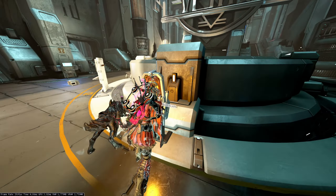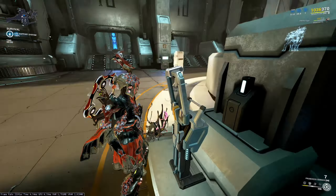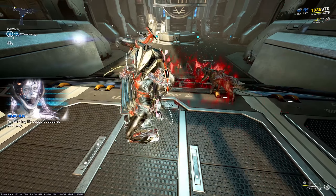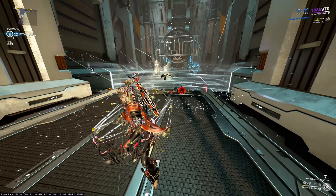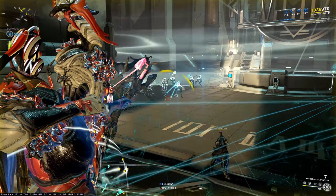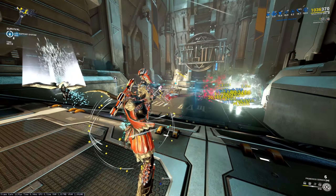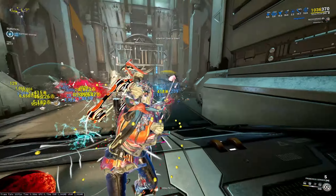We'll go to Elara. The school we're going to be using is Zenurik — this can be exchanged for anything you want. I don't think Zenurik is really that big of an issue, especially when you have the Dispensary and all that, but I just want to start with a lot more energy. If I wanted to pick something, it would probably be Madurai. So we'll cast Dispensary, cast our first ability, and hold our fourth to cast the speed build, and now we're just chilling here.